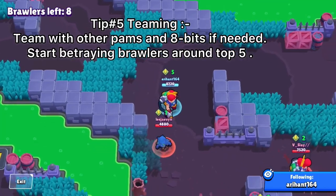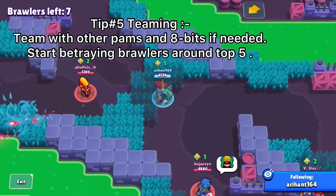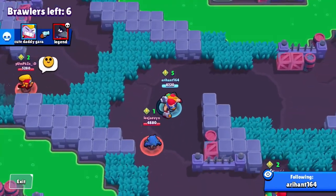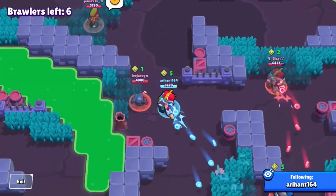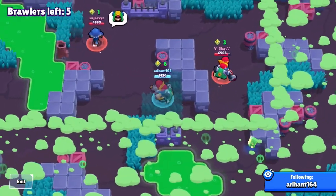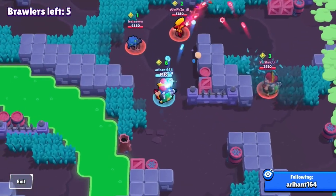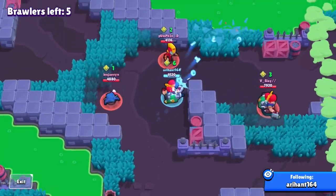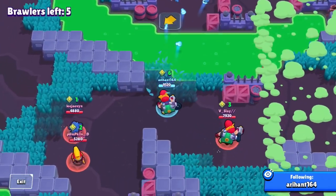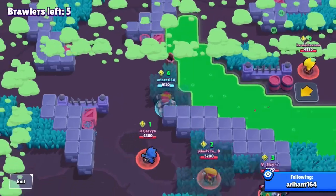This brings me to my biggest tip with Pam: teaming. With proper teaming you can actually get rank 35 pretty easily. The challenge is deciding who to team up with. Pam is one of the meta brawlers in solo showdown, so if you get another Pam that's an easy kill. After the recent balance changes, 8-Bit is pretty weak and can't use Extra Life anymore, so teaming with 8-Bits is nice. You'll see me team with a bunch of people and then betray them at the end.